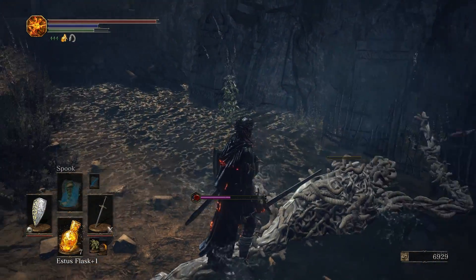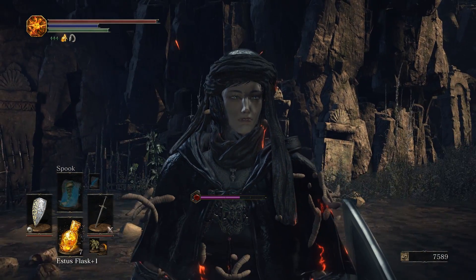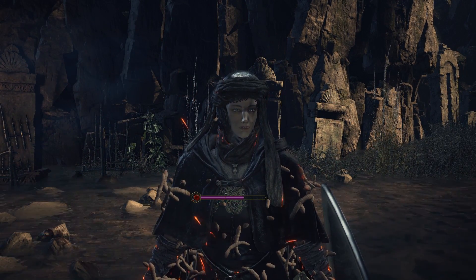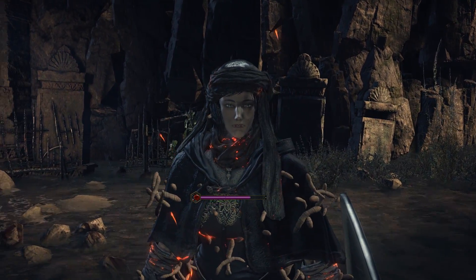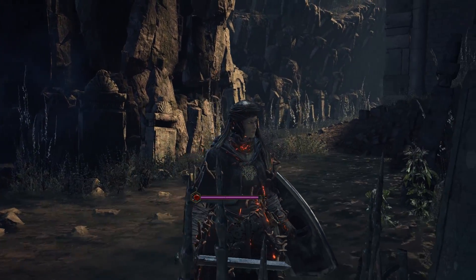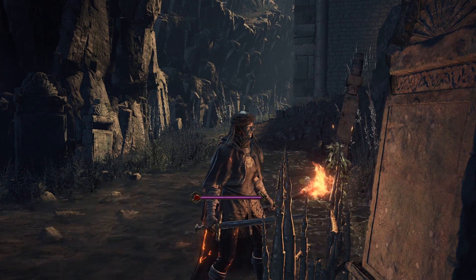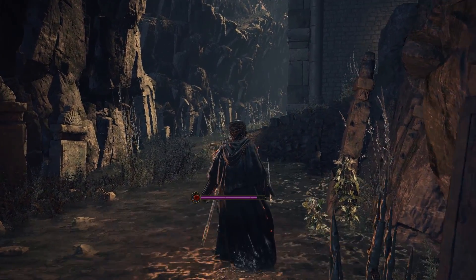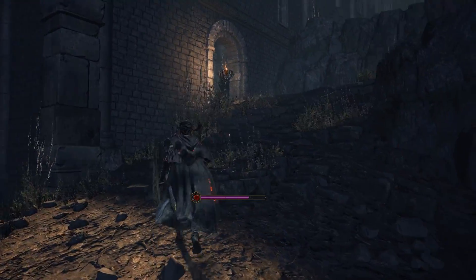Now let's take a look at my character — you can see our bleed meter still building, because we are now covered in leeches. This is one of my favorite mechanics in Dark Souls 3 — it's so simple but so clever because it's logical. All you need to do to get rid of these leeches is pull out your torch. Leeches hate fire, this is known. I thought that was really clever.